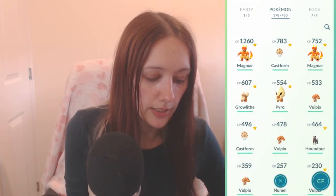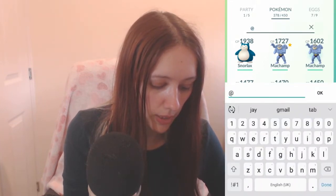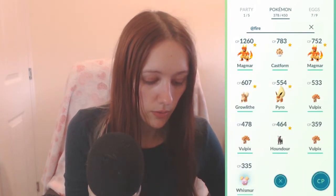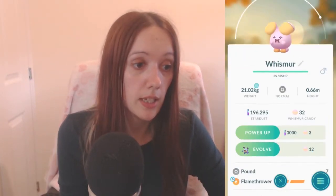So if you want to find a Fire move — maybe you're battling a certain Pokémon that's weak against Fire — if you do @Fire, the @ symbol searches for the move type. As you've seen, it's brought up Whismur this time, because it's not a Fire Pokémon but it has Flamethrower.